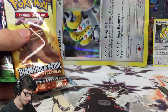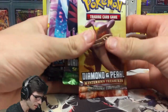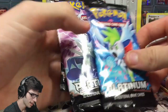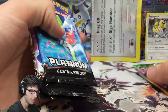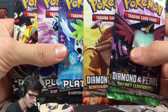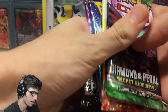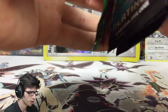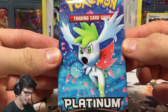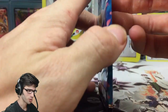Let's look at the packs we have for today's opening. We've got Diamond & Pearl Mysterious Treasures, Diamond & Pearl Secret Wonders, and three Platinum packs. In these sets the go-to pulls are your hollows and your Level Xs.